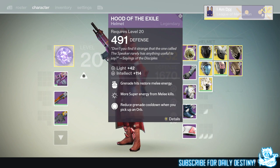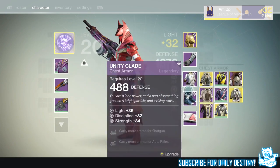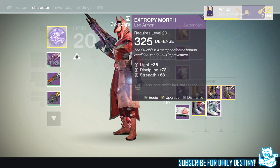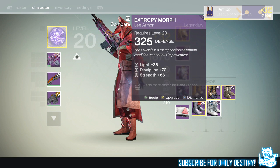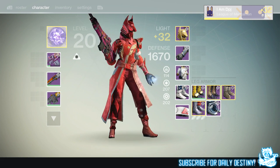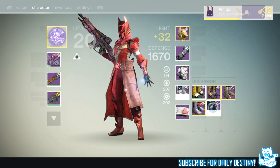That's not including the helm which I can switch up — I've got intellect and strength and I can mix this up quite well. We also got Extra Fee Morph — 72 discipline and 68 strength, and camo for hand cannons. Let's take a look at what these bad boys look like. I'm not sure about that thing going down the right leg — let's put the other ones back on.